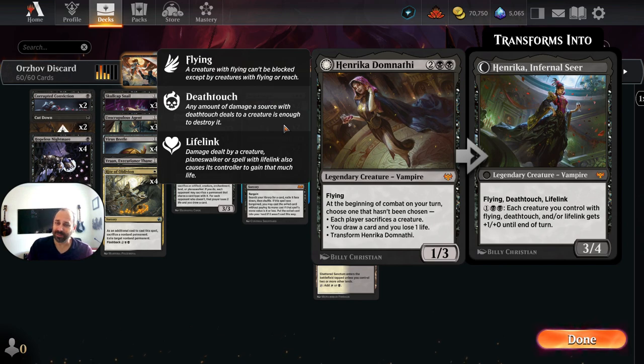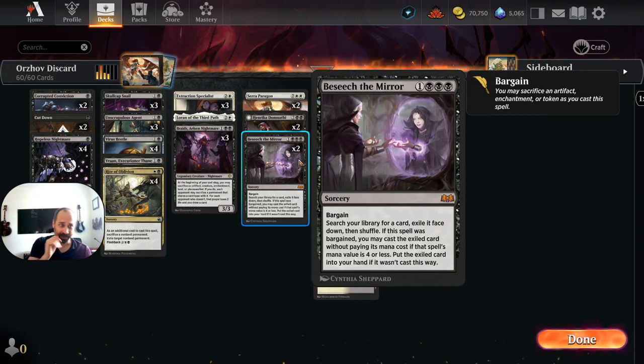Enrica, Damnathi — same sort of thing. We can sacrifice a little dork to force our opponent to do the same. And Beseech the Mirror plays into why we've chosen four copies of Virus Beetle. Beseech's Bargain ability requires us to sacrifice an artifact, enchantment, or token. Since we're not playing any tokens, we have the option of artifact and enchantment — which is just Virus Beetle and Hopeless Nightmare.